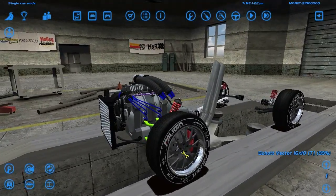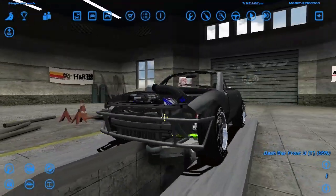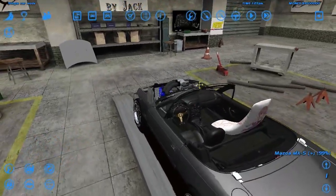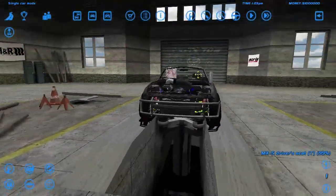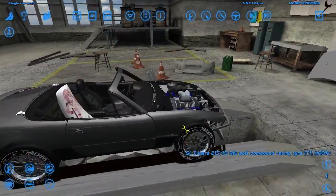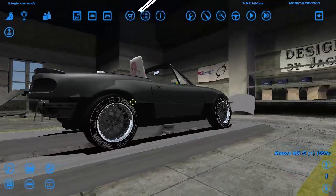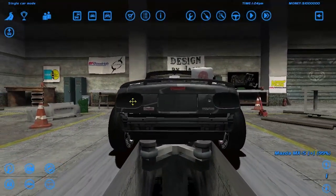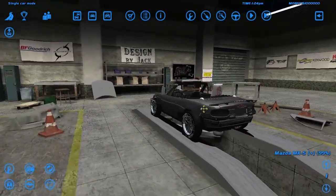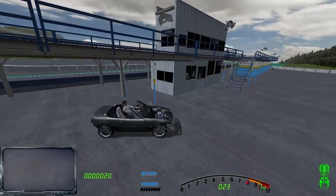We've got Shorty shocks, and we've got Vector rims with Falcon tires. It's got the exhaust pipes straight out the back — pretty nice. It doesn't have fenders on the front; I was like these are very jagged fenders, but there aren't any. He did say that this was a very high speed drift car, so we're going to check it out on some higher speed drift tracks. He said this was a car made for high-speed tracks.